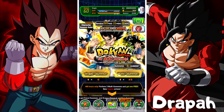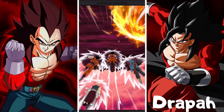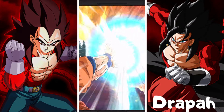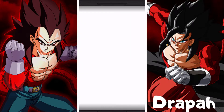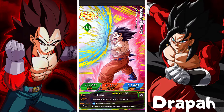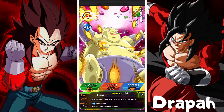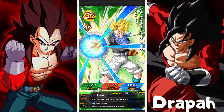I already have LR Vegito on this global account, so I'm about to summon for Gogeta first — 300 stones, let's do it. The reason I'm back on global is because I started on global, it was the first side I played Dokkan on. LR Vegito Blue and LR Gogeta Blue are really amazing units, and since the five-year anniversary already happened on JP, I knew I had to summon on global too.